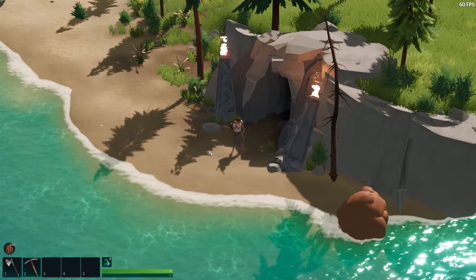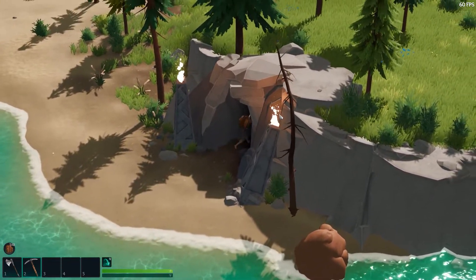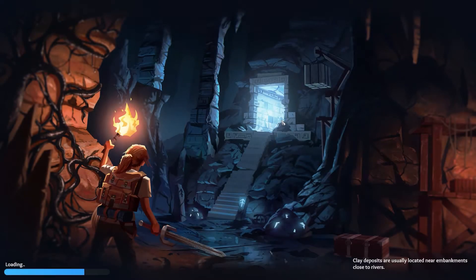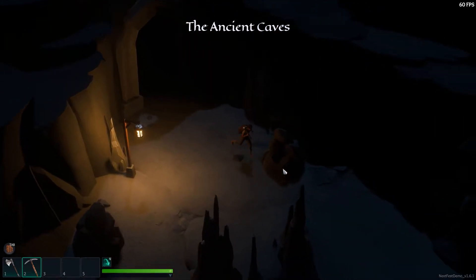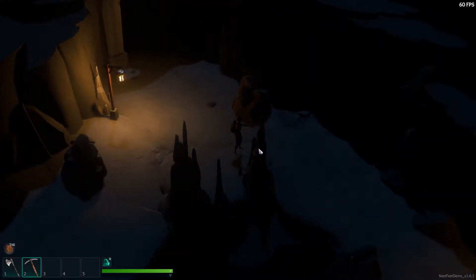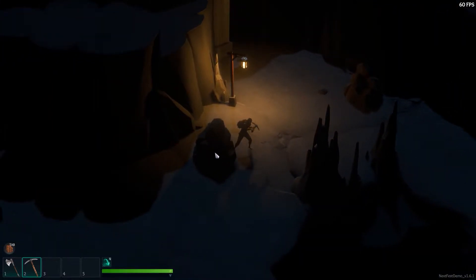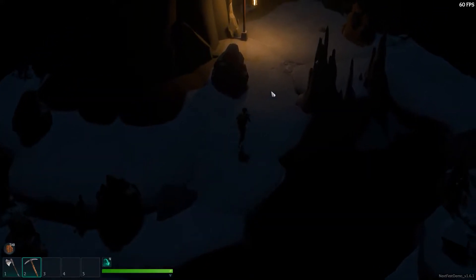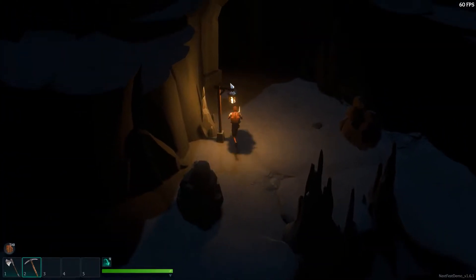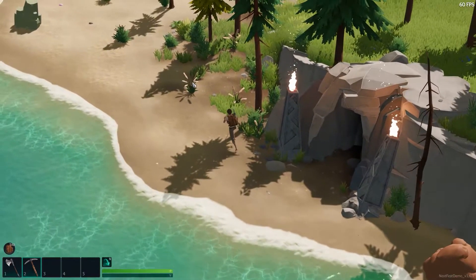Oh look — a temple or a dungeon! A dark and foreboding place with fire. I want to run into it because I do not care about my own safety. The Ancient Caves — okay, so it's gonna be like an action RPG thing. Can you mine inside? Yes, you can mine inside too. I need a torch, let's leave.